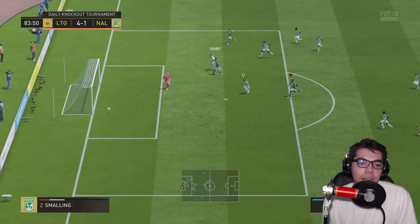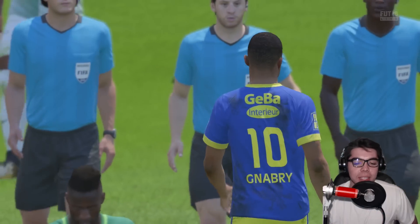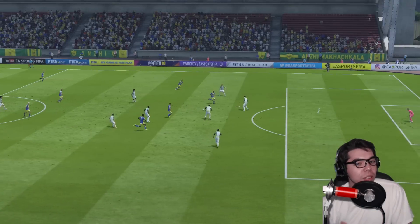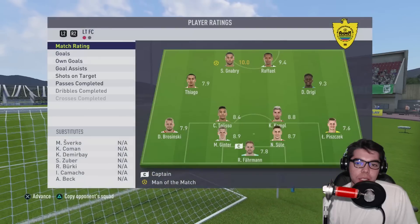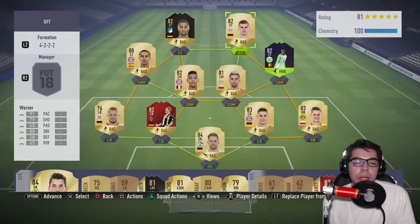Rafael down for Origi — Origi plays it through for Gnabry — great ball, room to run — he's got to finish that — off the post! Full-time whistle: 4-1. Gnabry gets the hat-trick, probably could have had more goals if he finished his one-on-one chances. Hat-trick, one assist, Rafael got two.